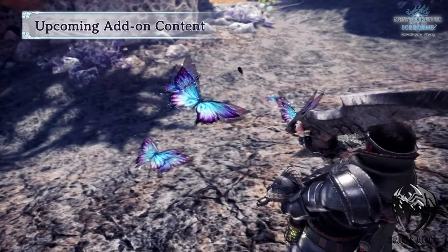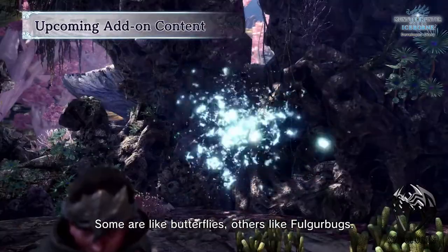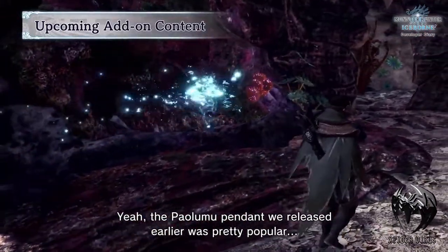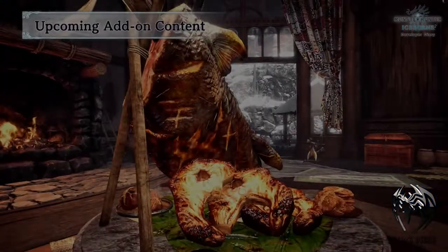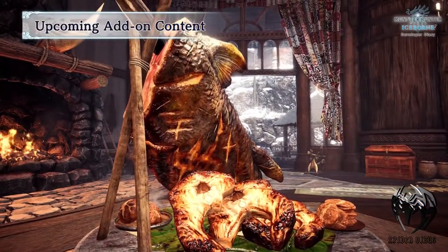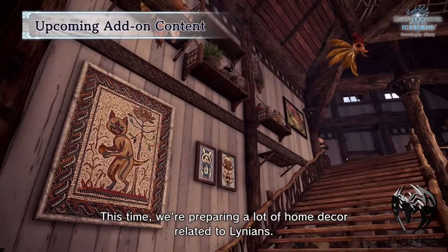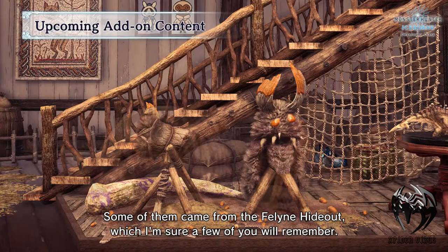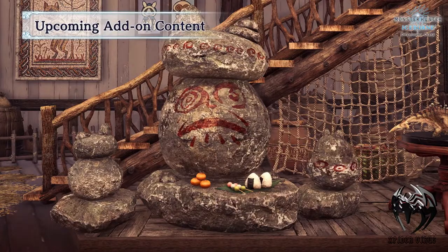Moving on to some new upcoming downloadable add-on contents. Some new butterflies and bug pendants — they look great. Then there will be some great room decors including a grilled Baubarius, and a lot of other home decors inspired from the feline hideout. New monster figures and some new music have been added as well.